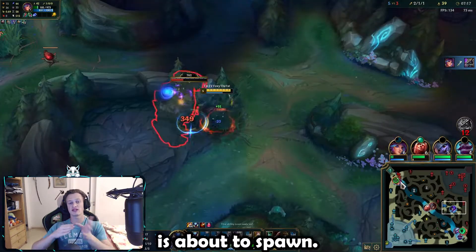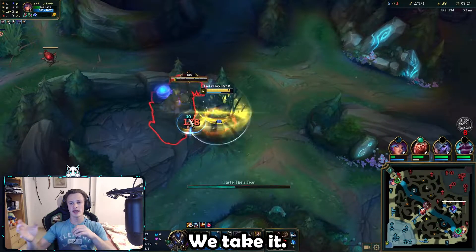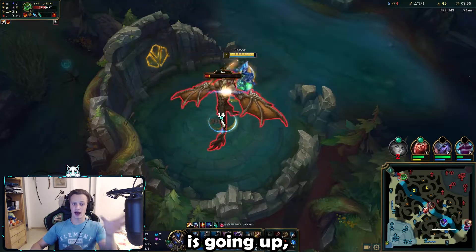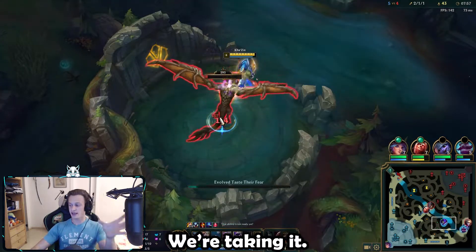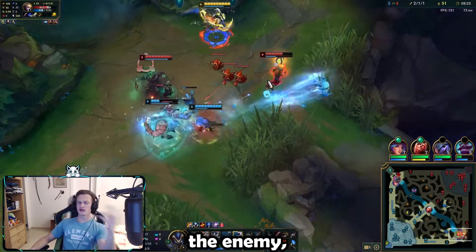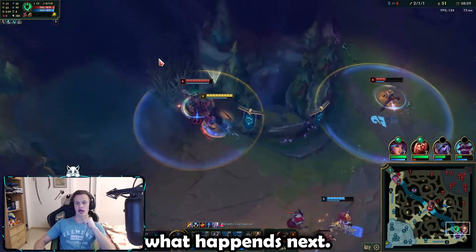We know that the enemy blue buff is about to spawn, we can run view on the enemy jungler — we go ahead, we take it. We see that our bot lane wins a fight, we see that the Drake is going up, we're going ahead, we're taking it. At this point we kinda demolished the enemy, but we're playing League of Legends, so you can feel free to take a guess what happens next.